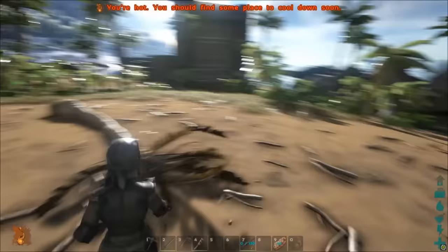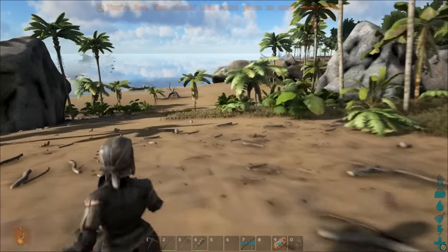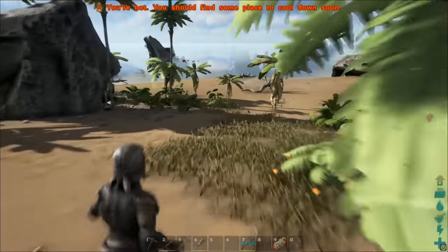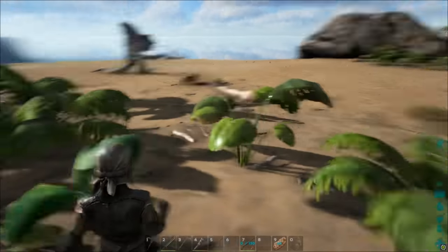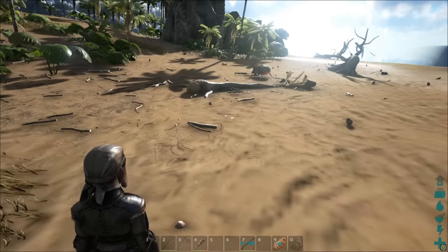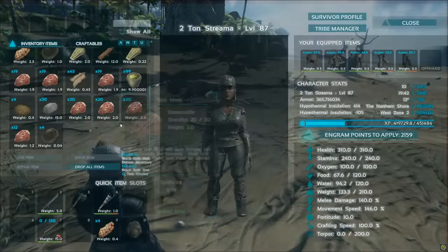Hey guys, Two-Ton Streamer here, and today we're going to take a look at a couple of the new dinosaurs that just came out with the latest update — the dung beetle as well as the dimetrodon. Let's take a look first at the dung beetle. I went ahead and spawned one outside here on the beach. You're not going to find these on the beach like this — you're going to find them in caves. I spawned one just for the sake of showing how to do this.